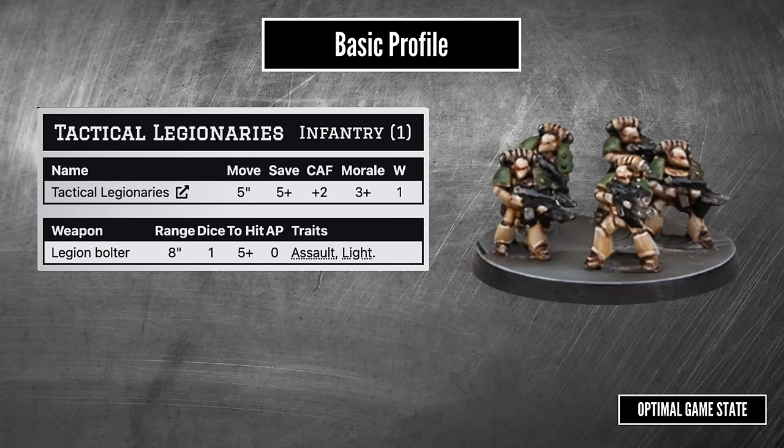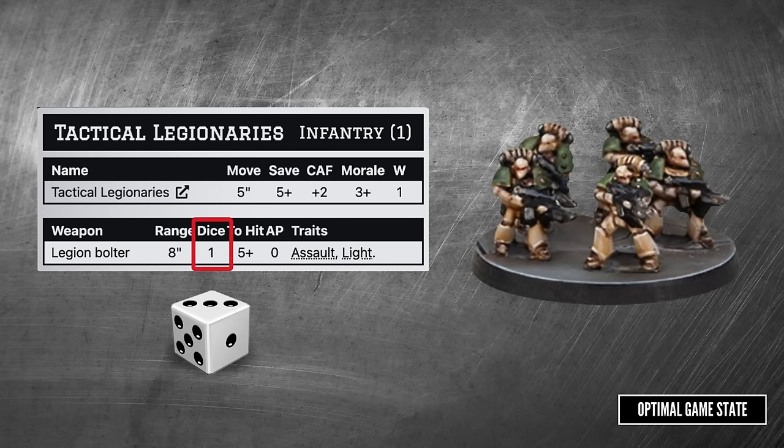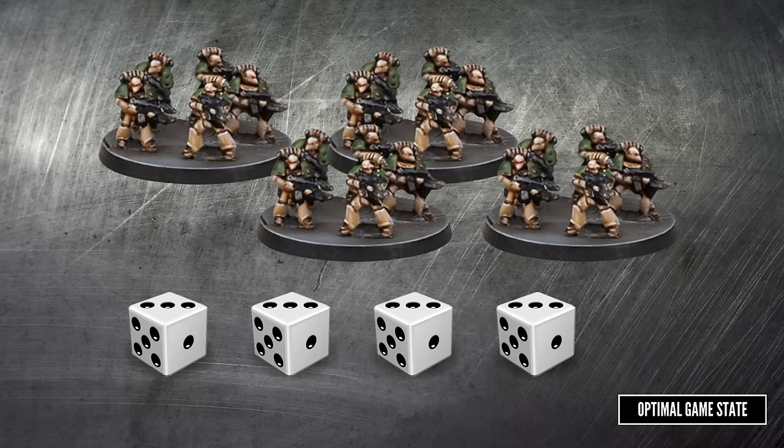At the bottom of the profile we have a weapon. To shoot, you first select the weapon and then a target within the weapon's range. Here we can see the bolters have a range of 8 inches. You get to roll a number of dice equal to the amount listed under dice, and you do that for each stand — so here we've got 1 die per stand, and with 4 stands we roll 4 dice. After we roll the dice, we check the hit value, and any dice that beat that are counted as hits. So here it's a 5+, so a 5 or a 6 will beat that. This is the basic detachment of tactical marines, and it gets to roll 4 dice at 8 inches and hit on 5s and 6s.